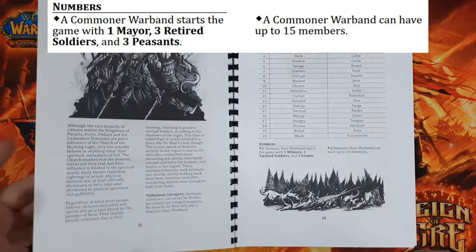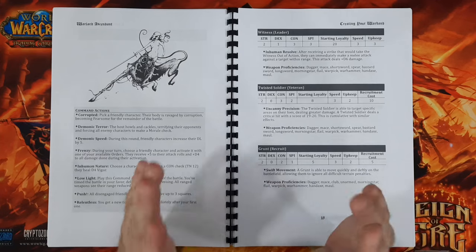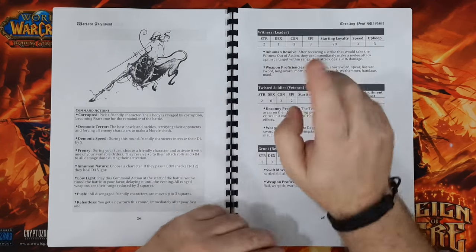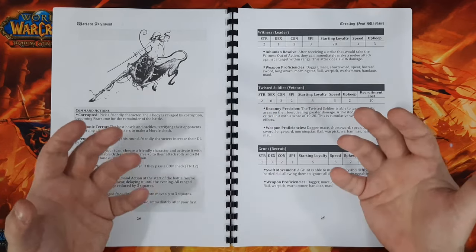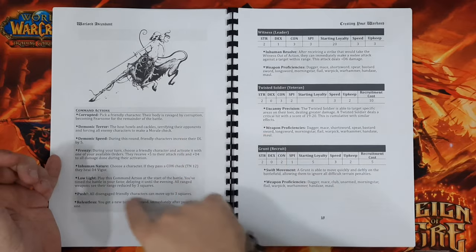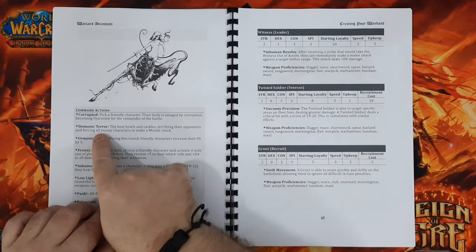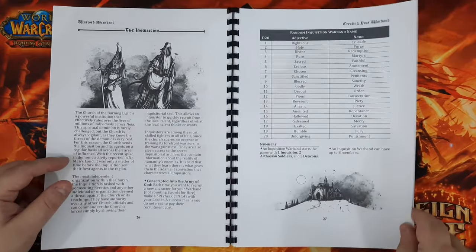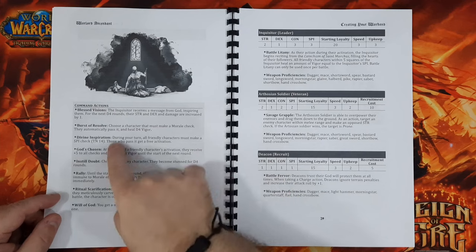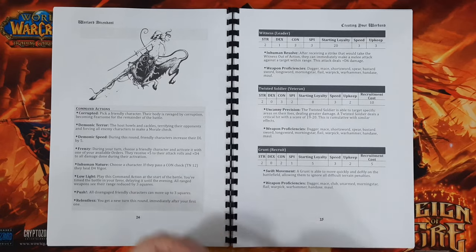Before a battle, your commander or leader can select three command actions to use during that game, and you have to select from the ones under your warband type because they're all different. For example, the Demonic Host has ones called Demonic Terror and Demonic Speed — you're not going to get those in the Inquisition warband. The Inquisition has things like Divine Inspiration and Ritual Scarification — all very thematic and evocative in terms of feeling.